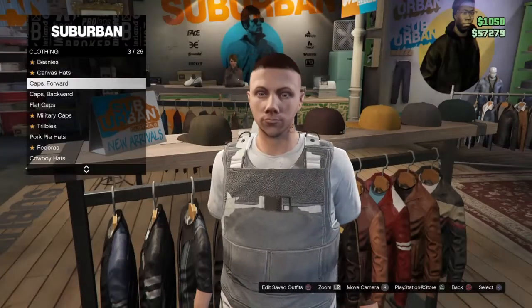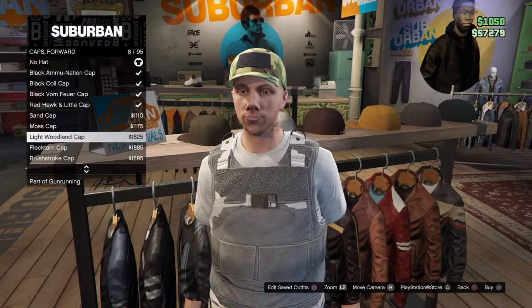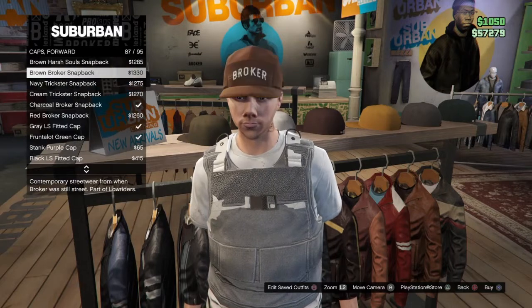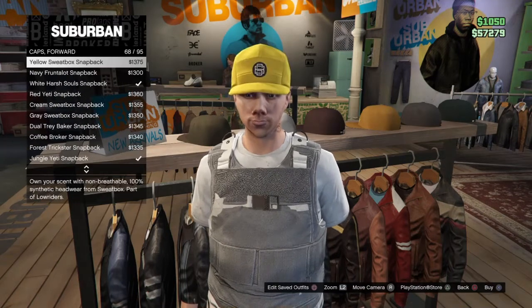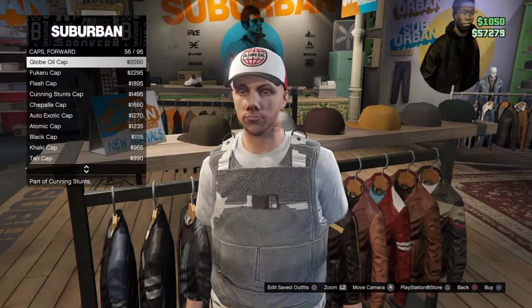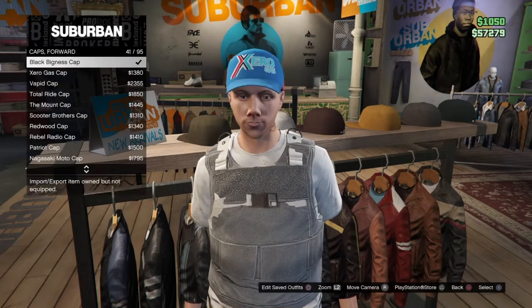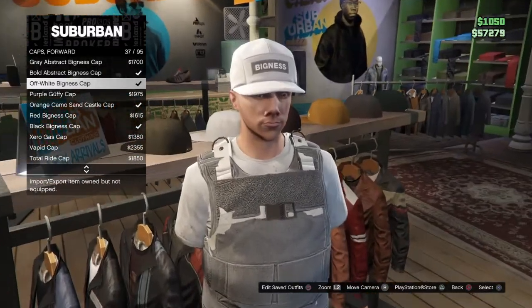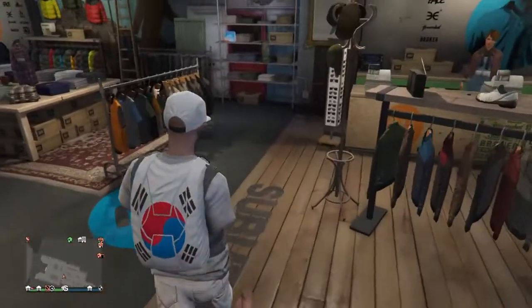Go to hats, then caps forward, and look for the off-white Bigness cap — that's number 37. Go ahead and buy that.